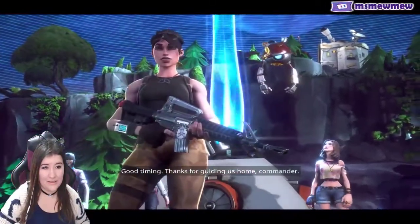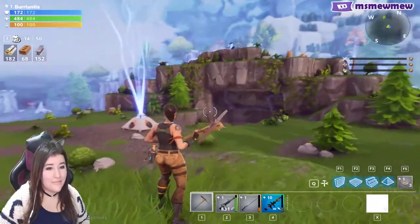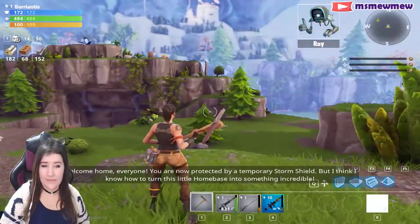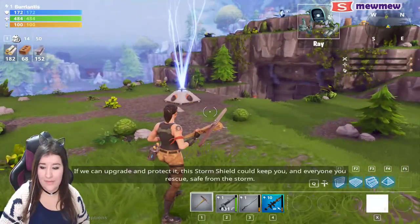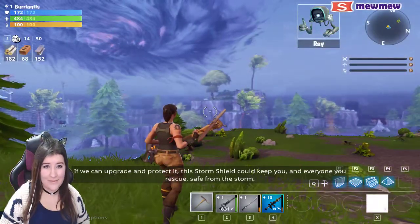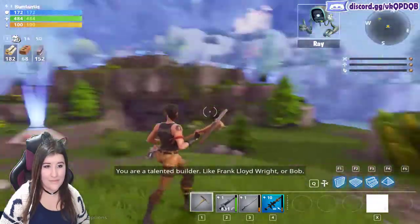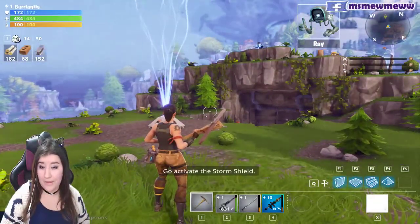Thanks for guiding us home, Commander. Welcome home, everyone. You are now protected by a temporary storm shield. I think I know how to turn this little home base into something incredible. If we upgrade and protect it, this storm shield could keep you and everyone you rescue safe. You are a talented builder, like Frank Lloyd Wright. Or Bob. So let's get started — go activate the storm shield.